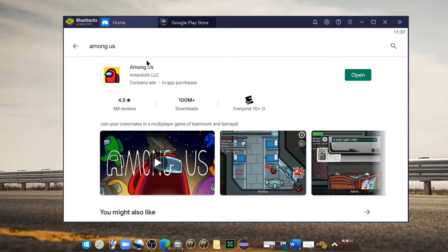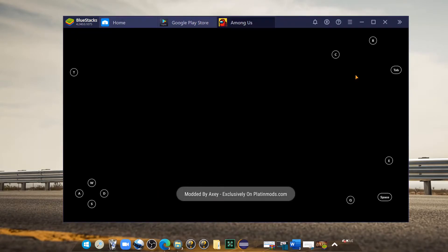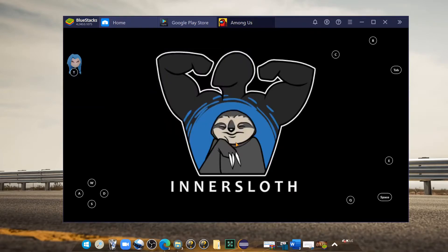Once you have it downloaded, you're just going to press open and it should open up. Now I do have a mod menu installed, so I'm going to make a separate video on how you can install a mod menu in the next video. Let me know if you guys want me to do that.